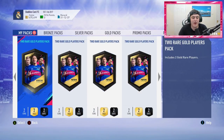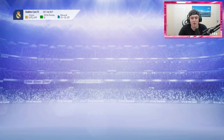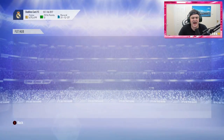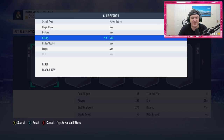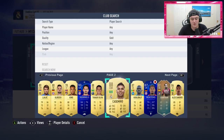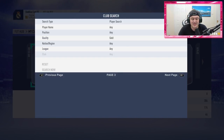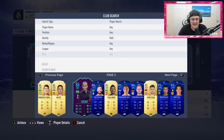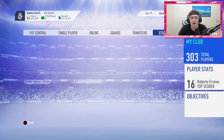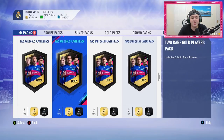I haven't done a 2-player pack video in quite a while but my pack luck is pretty decent. Going over to my club — this is after a couple of SBCs rinsing a lot of high-rated untradeable cards — I've got the likes of Thiago Silva, Casemiro, Koulibaly, Firmino, Matic, and a lot of other players from gold upgrades, so I thought I'd go ahead and do another one.